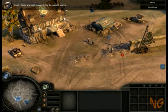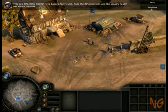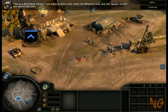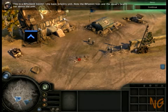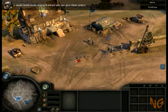Now we will cover how to select units. This is a rifleman squad, the basic infantry unit. Note the rifleman icon and the squad's health bar above the unit. In Company of Heroes, you issue orders to squads, not individual soldiers. A squad needs to be selected before you can give them orders.